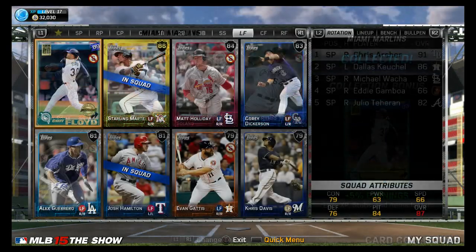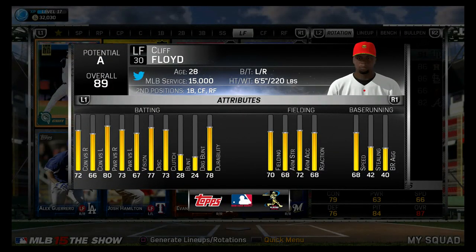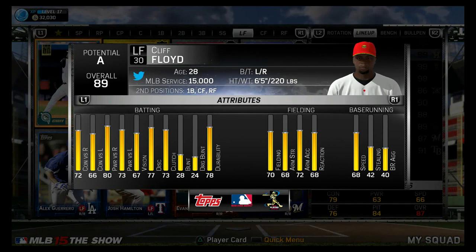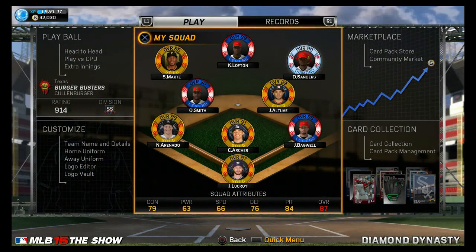By doing the Miami Marlins collection, we got a Cliff Floyd. Now guys, I'm not sure if I should start him, because Sterling Marte has been a beast — he's been a stud for us, great fielding, even better at bat. So if you guys think we should start Cliff Floyd, let me know. Honestly, I think it might have been a mistake doing his collection, because I don't really have a place for him on the team. Sterling Marte is the much better player to me — better fielding, better base running, and he gets his homers. Cliff Floyd, I haven't played with him yet, so I'll get a game in with him for sure. But he might have been a mistake, and since we can't sell him, I might have to sell Sterling Marte.